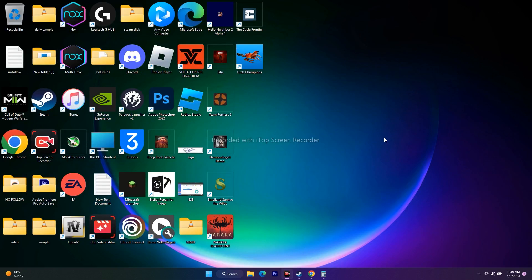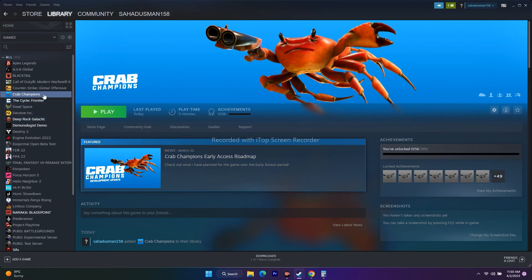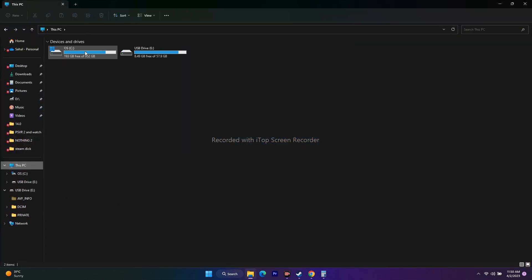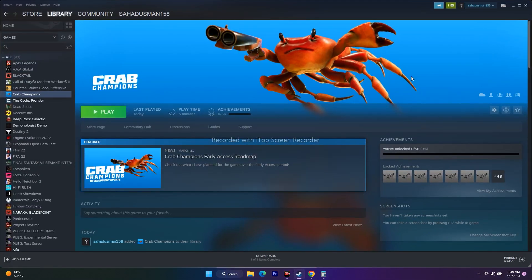The final step is to uninstall and reinstall the game. Right-click the game in Steam, go to Manage, and uninstall. When reinstalling, make sure to install it on a different local disk from where it was previously installed. For example, if it was on the C drive, reinstall it on the D drive. This change of installation location has worked for many users.